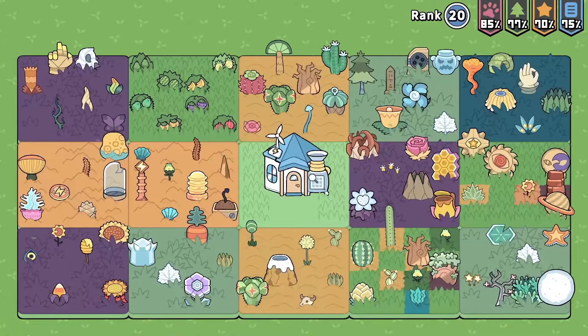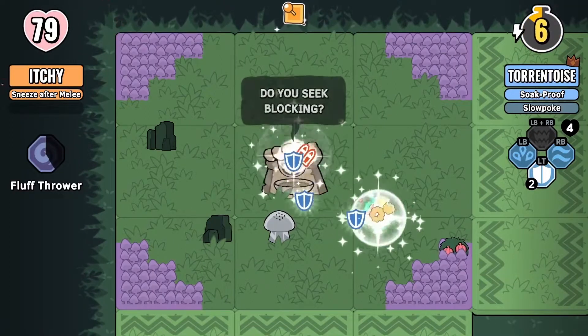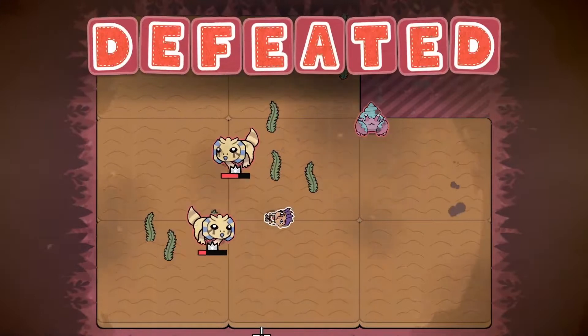Gather a wide variety of plant life to absorb their attacks or blend new ammo types. Unlock new traits by collecting the charms scattered across the map. These unique effects will last until the end of your quest, aka when you inevitably get smacked down.